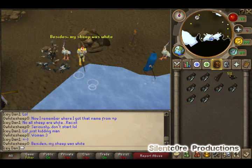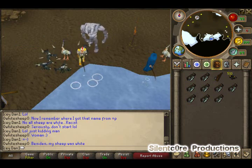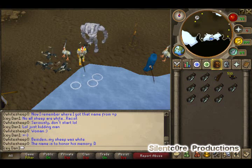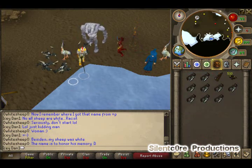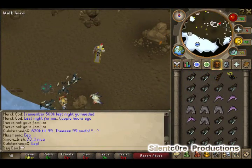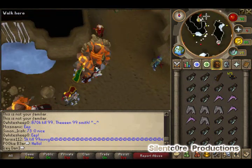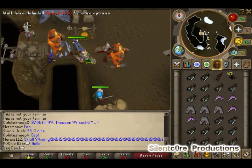Remember, if you've got a familiar you can right-click it and use the withdraw feature. As you can see, there's a huge pile of granite lobsters sitting right next to me. When you're at the bank, right-click the summoning icon on the right side of your screen — under your run energy — and there's a selection for 'withdraw BoB', which stands for beast of burden. That puts everything your granite lobster is holding into your inventory, so remember to do that each time you're banking.